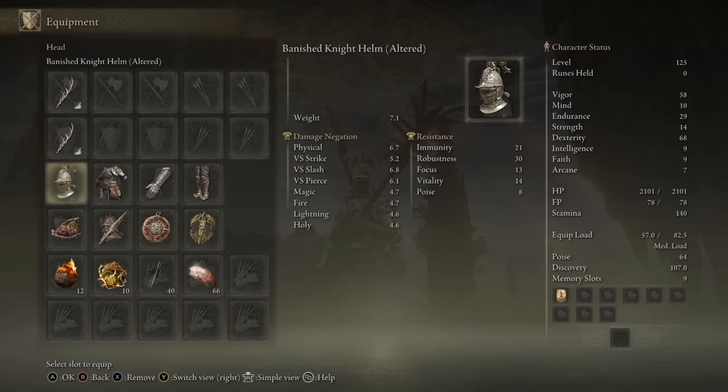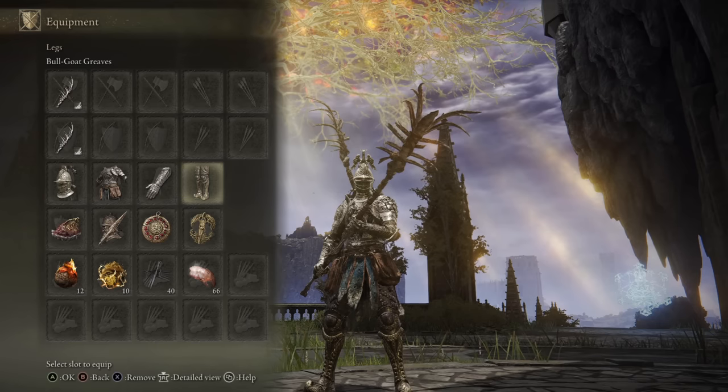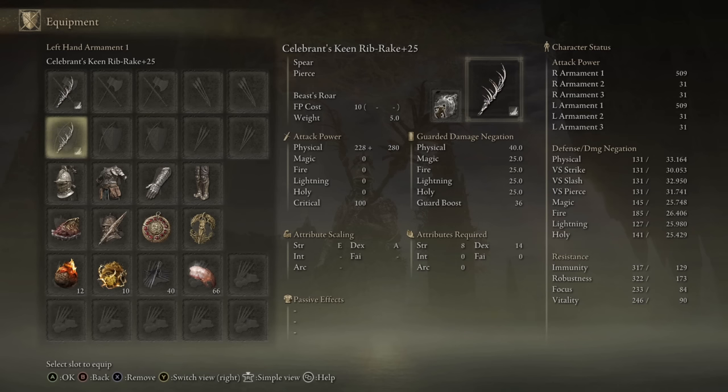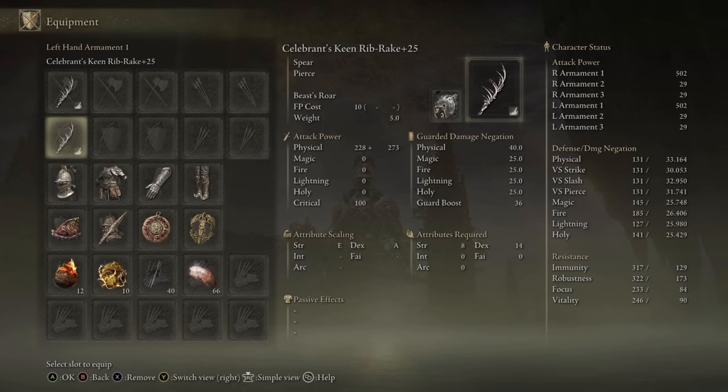As for the stats, we have 58 Vigor — I enjoy a high health pool — 29 Endurance because it's the minimum weight load I need for all the weapons, armor, and talismans I plan to showcase today. The rest of the points are poured into Dexterity, giving us 68 Dexterity with an AR of 509 when one-handed, and 502 when two-handed using the Keen Infusion.